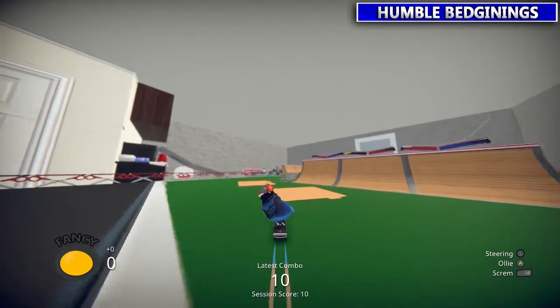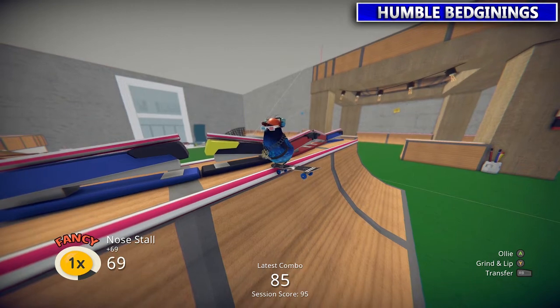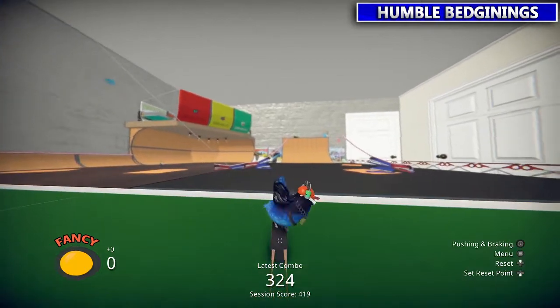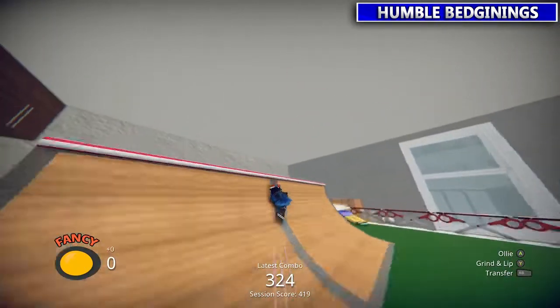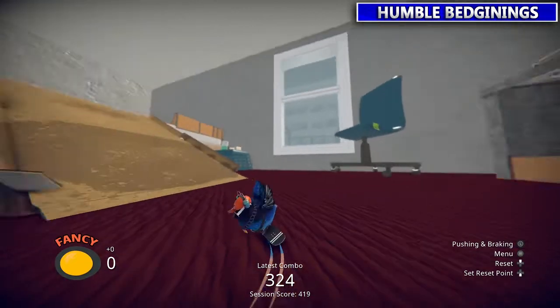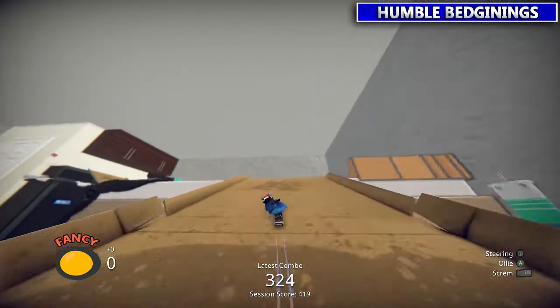Here are the basic controls: A to ollie, X for flip tricks, B for grab tricks, Y to grind and stall. If you go straight at a lip you'll stall; if you hit it from the side you'll grind. The most important one is probably the transfer button RB — when you're up on a lip, hit RB twice and you go over it, which helps you reach higher locations.